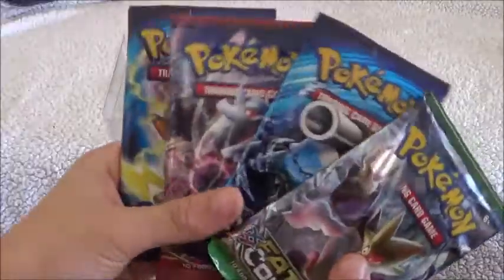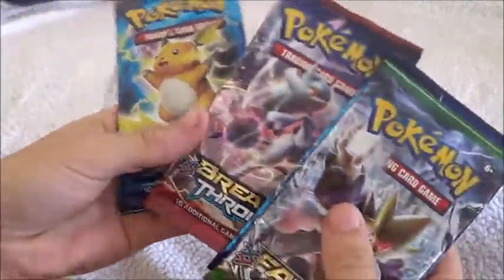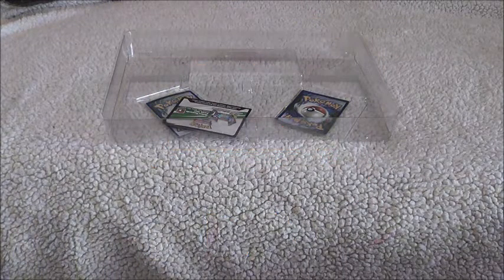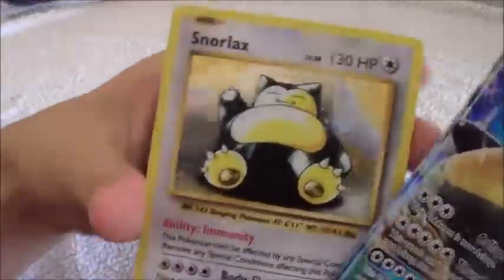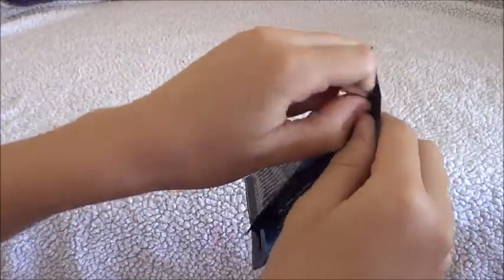It came with four booster packs — one XY, two Evolutions, and one Breakthrough. It also came with these two extra ones. So there's this Snorlax, very shiny, and there's the attack, attack, attack, as well as the exact same code card.